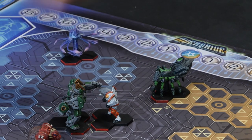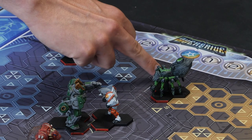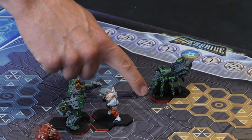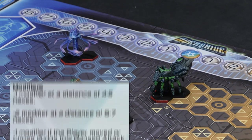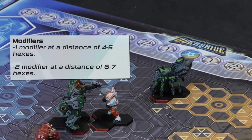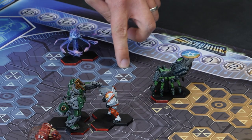You're always looking for the shortest distance — one, two, three, four, five. You can start from this hex: one, two, three, four, five. Or from that one it would be one, two, three, four, five, six — which wouldn't be the shortest. There are also modifiers depending on distance: at one to three hexes there's no modifier, but at five to seven hexes you suffer a minus one modifier. The closer you are, the more likely you are to hit.